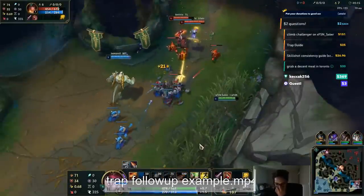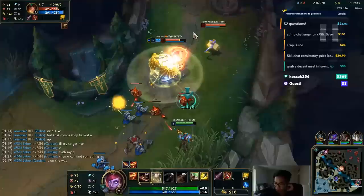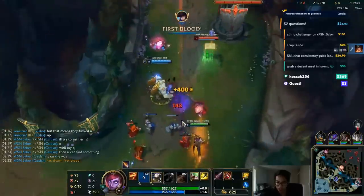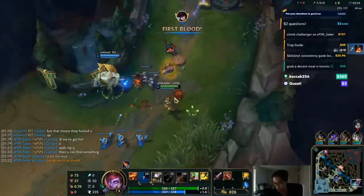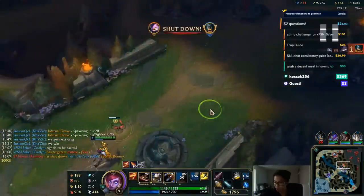For Morgana it's right on top of them. For Nautilus it's almost on top of them but maybe slightly in front too. You just have to learn your support matchup with Caitlyn — it's an experience thing. Two more examples: this one is the follow-up with Galio. Galio's taunt is not a true combo unless it's the full duration, because your trap takes 1.25 seconds to arm. So unless it's a full taunt, it won't work. But he said he was going to Justice Punch, so I put it on top of her anyway.